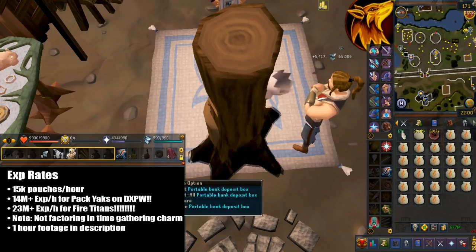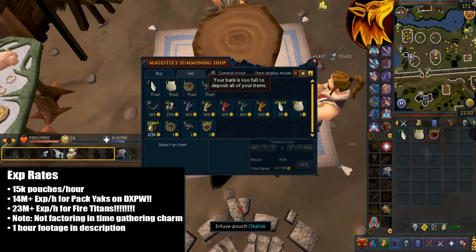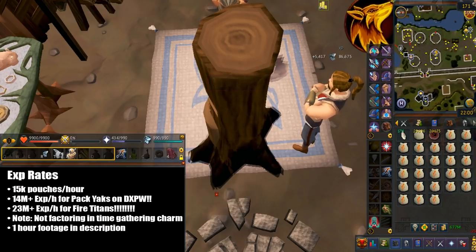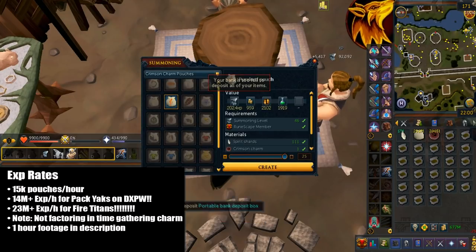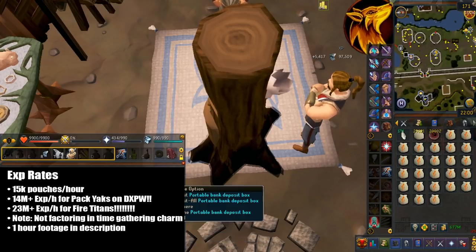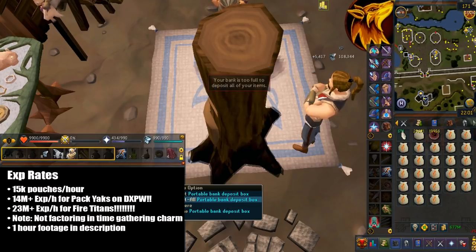I would generally just save the charms for double XP weekend. I only did 56 minutes because I ran out of ingredients. I made a total of 15.6k pouches. I did sell 20.9k tinderboxes and ended up wasting around 5.3k of them — imagine if you did this with yak hides, it would be a huge waste. You can make up to 15k pouches per hour at near max efficiency. That means you can get 14 mil XP per hour if you were doing pack yaks on double XP weekend, assuming you're using most XP multipliers. If you're making fire titans with blue charms, this would get you a staggering 23 mil XP per hour. I'm not factoring in the time you spend gathering the charms itself, so just keep that in mind. I do have a 1 hour footage of this and I will leave the link in the description.